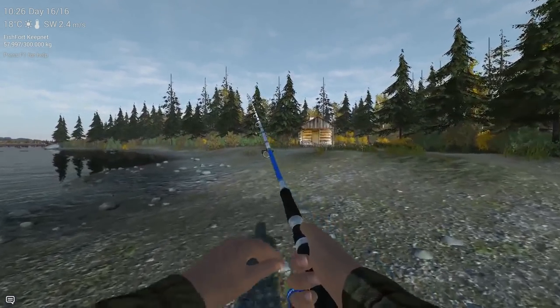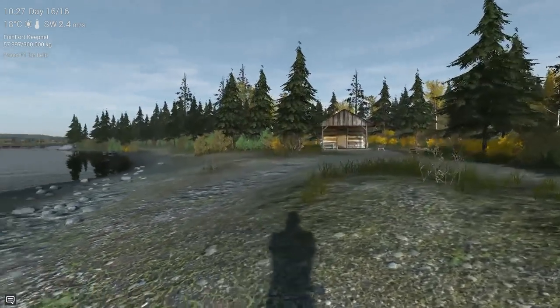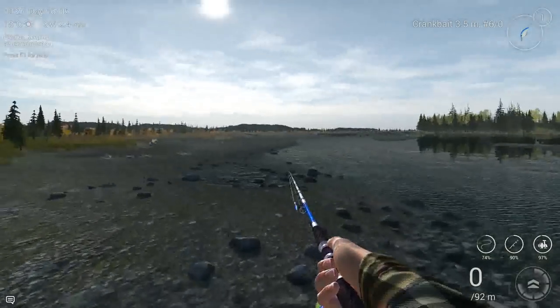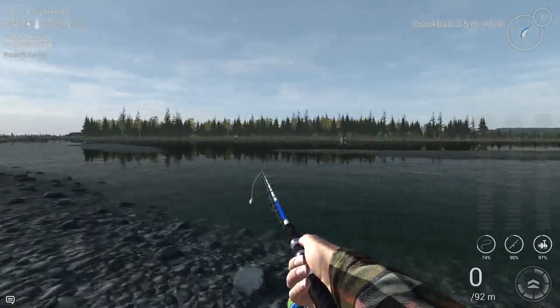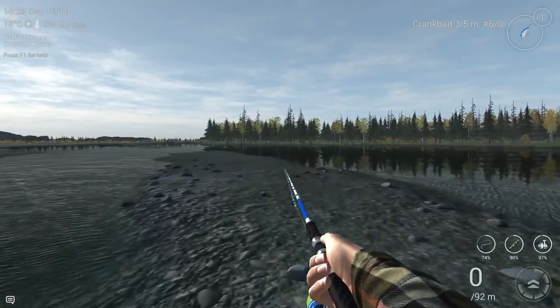I'm going to show you guys three positions that you can get him, and how you need to throw and what kind of lure you need to use. First of all, you need to be here at the cabin — Hunter's Cabin. In front of the cabin you see a lot of small islands. From those islands we are going to fish for the Chinook. You need to go first to the second island, over here. That's position number one.